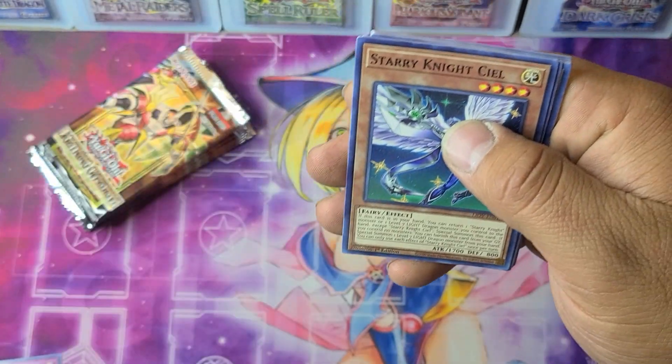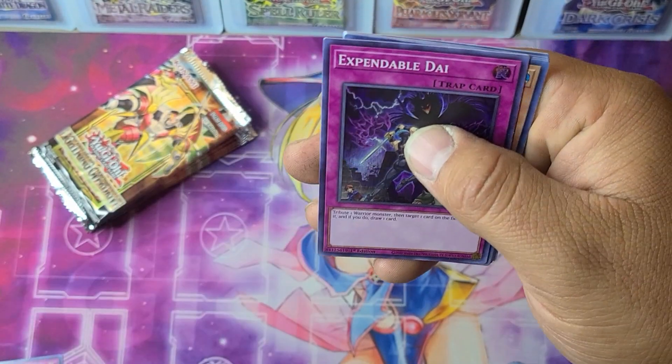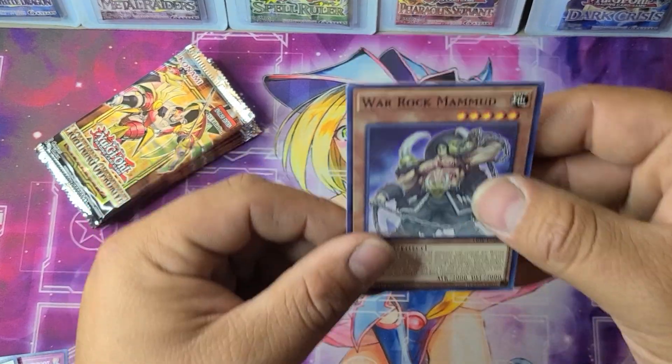Second pack: Paleozoic Cambroster, Starry Night Seal, AI Challenge You, Scrap Raptor, Expendable Die, Judge of the Ice Barrier, Spriggins Booty, Starmine, and War Rock Mahmood.